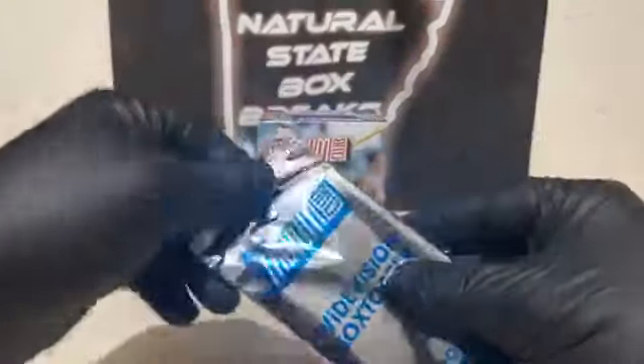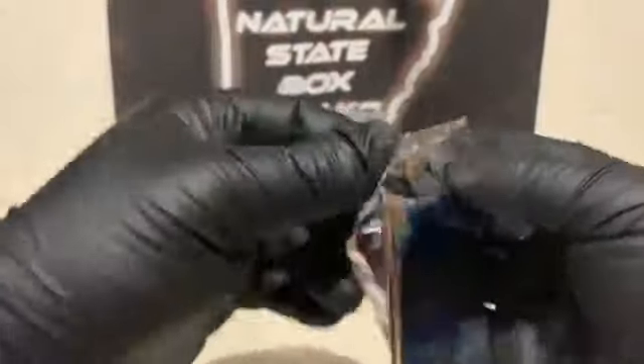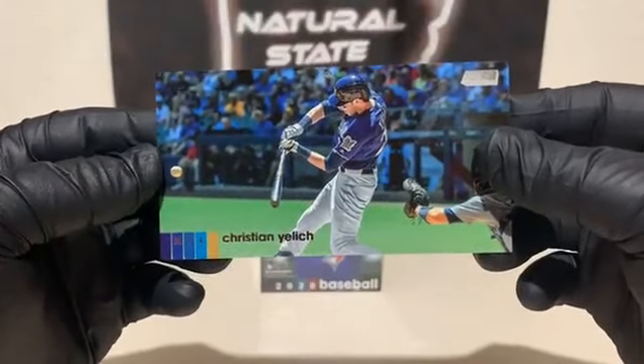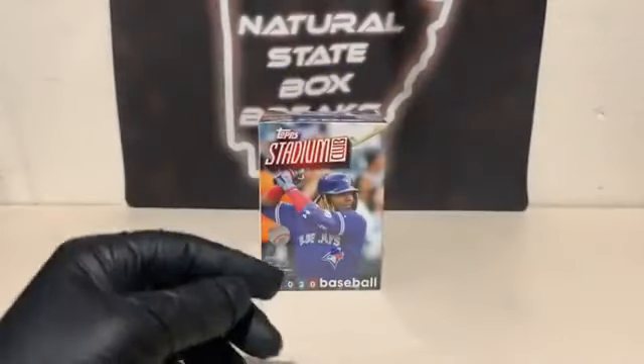Now it's time for our second box topper. Our first one was Gavin Lux — nice rookie. This one is Christian Yelich. Not bad at all. Christian Yelich for Milwaukee.